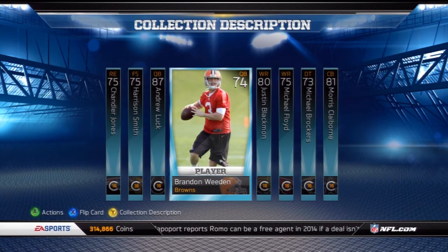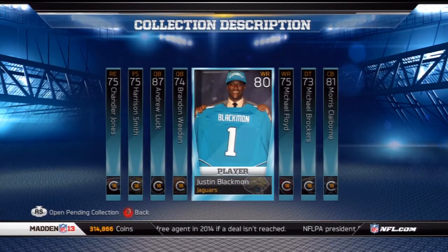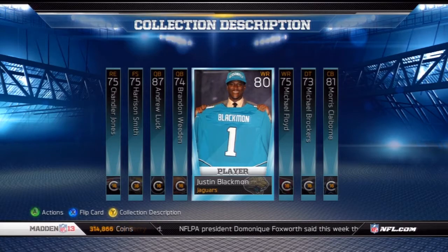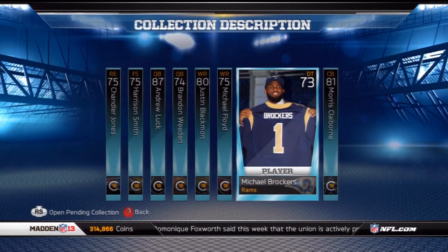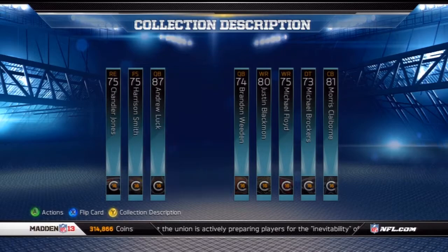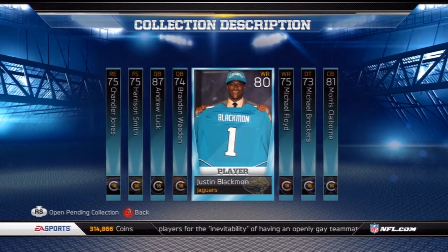Brandon Whedon is going for 30,000 — I didn't buy him yesterday, I already had him, but I should have bought him. Jessen Blackman is going for about 6,000, Michael Ford is going for 20,000, Michael Brockers is going for 20,000, and Morris Clayborne is going for about 1,500.